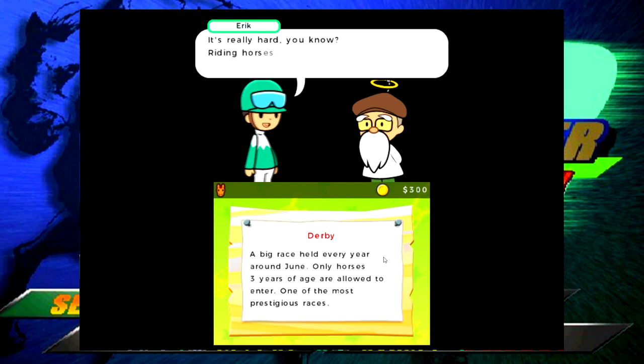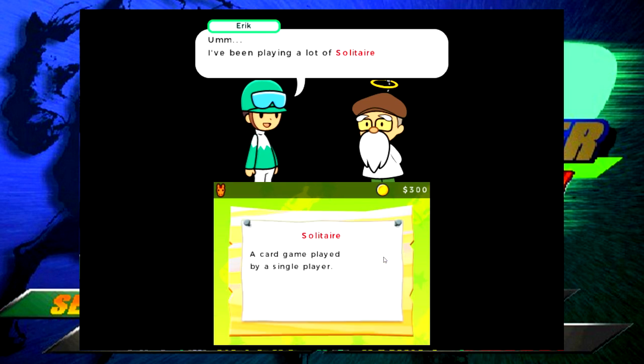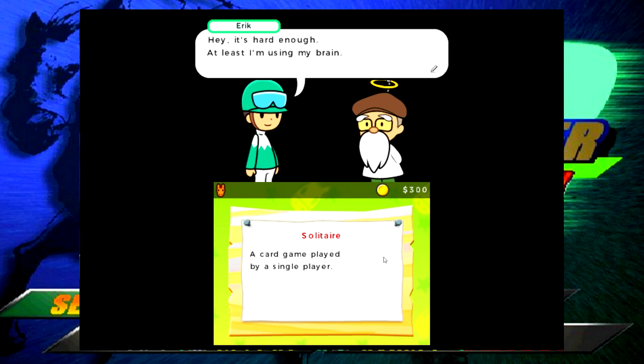More ridiculous filler dialogue - the angel asks if there's anything Eric likes and he says 'I like omelets.' I'm skipping through this dialogue now. I'm sure there are other people who have played this and go through it properly - I just want to get to the game. This is the most tedious conversation with so much filler. I know how to play solitaire like most people do.